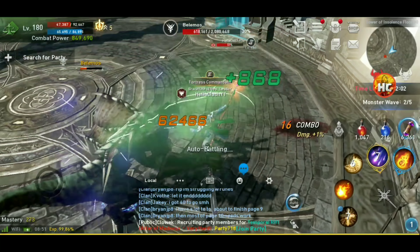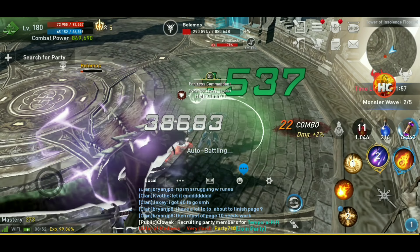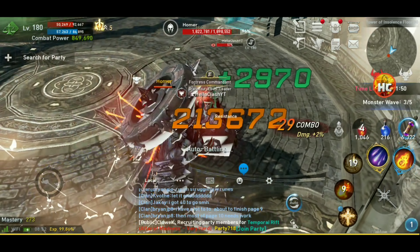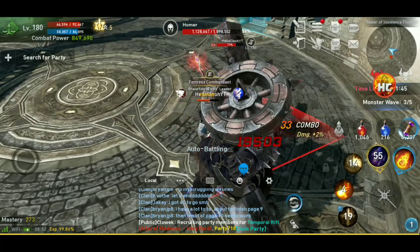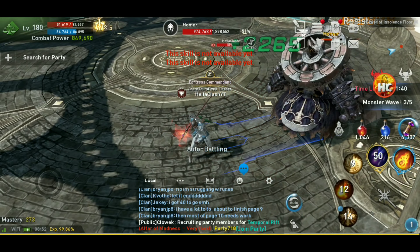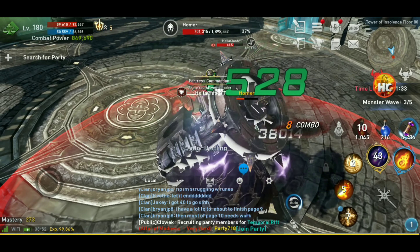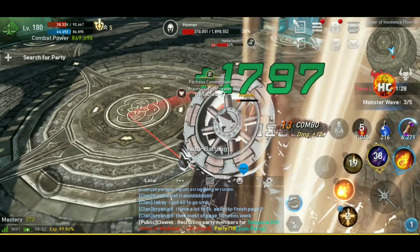I really think all SR attribute stones should be used on your rare weapons, whether that's the blue or the red. It kind of depends on you. If you do a lot of fortress siege and wars and PVP, you're probably going to want to upgrade your blue weapon attribute enhancement and get that up. If you're more PVE, then maybe the red is going to be a little better for you. But this new dungeon also has a PVP element, so that will maybe weigh into your factors as well.